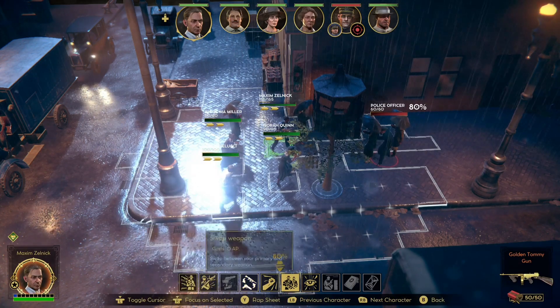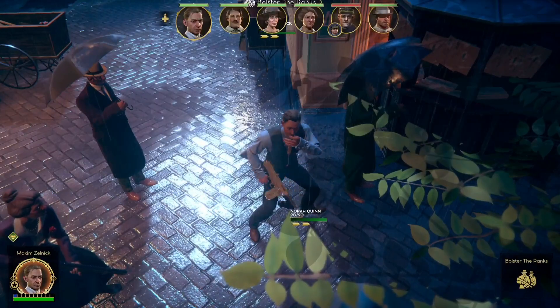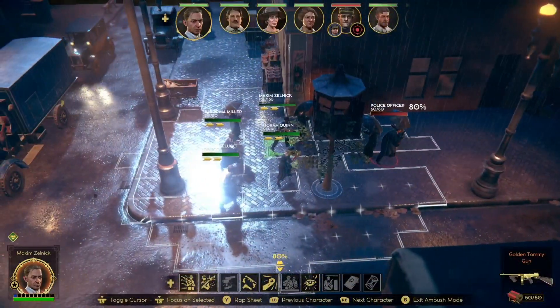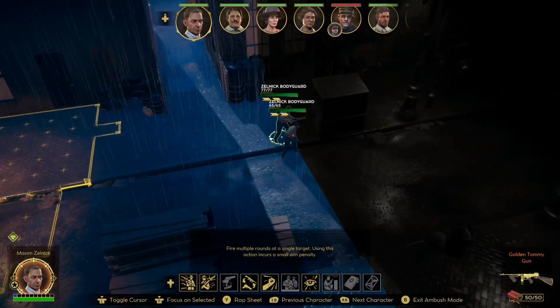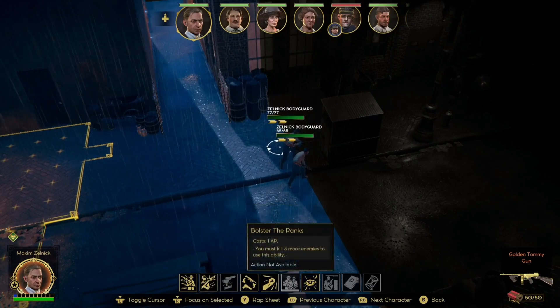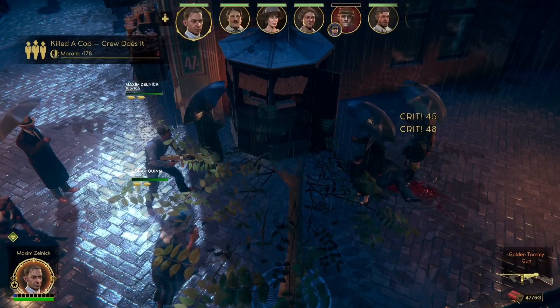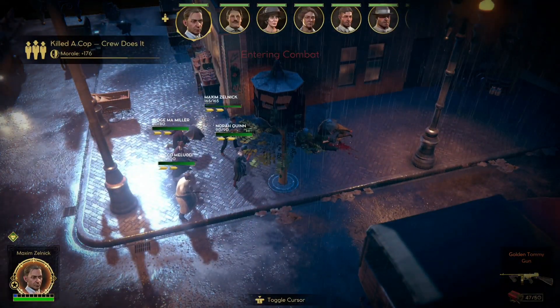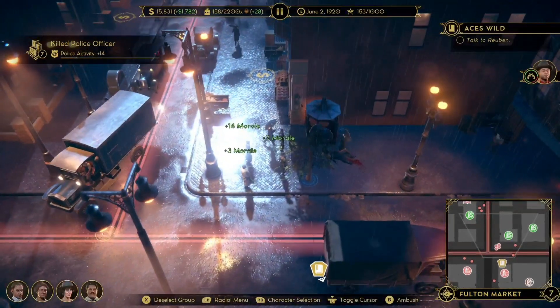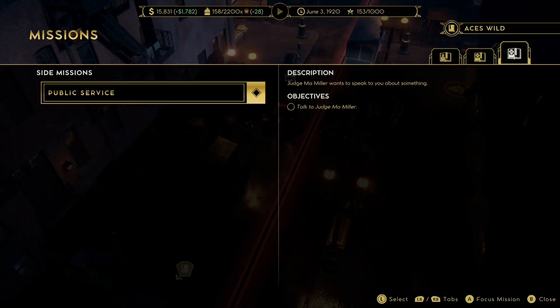The boss ability I forgot to mention is called Bolster Your Ranks — it lets you summon two bodyguards whenever you want. You only need three kills for it to recharge, so the cooldown is very small. The two bodyguards hit very hard and have around 70 health. You can use this multiple times in a single fight to distract enemies and win fights, and it saves you money early game since you don't need to hire a gangster immediately.